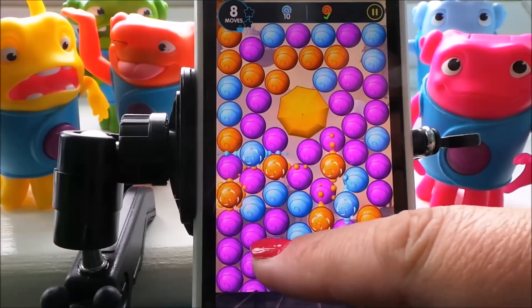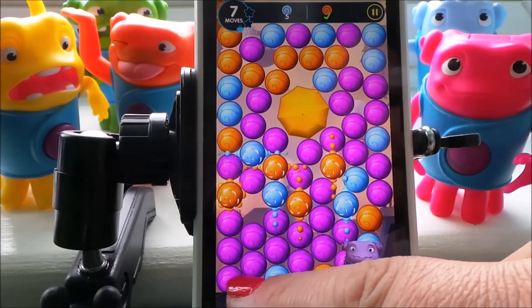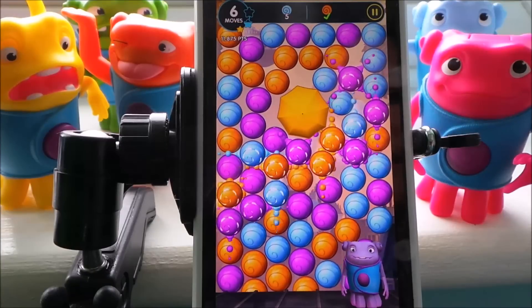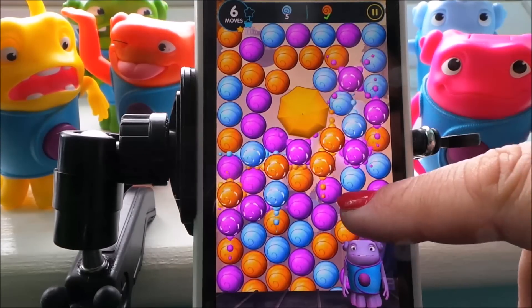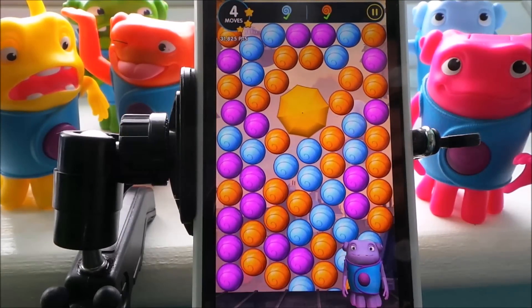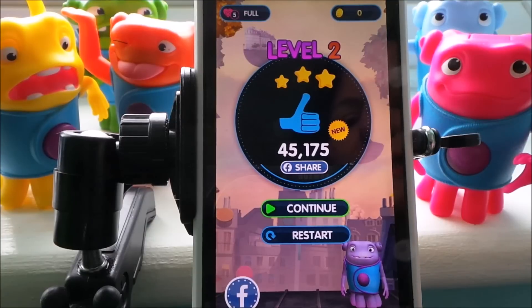We need to get some blue now. Five left in seven moves. What I'm going to do is get rid of some of these purple — it might give us some more blue coming through. Wow, that's a lot — it's given us a lot of points. Let's try these through here. Yes, we've done it! We had four moves left. Give yourself some sugar — it's turned orange, it's happy now. And that was level two, giving us 45,175 points.